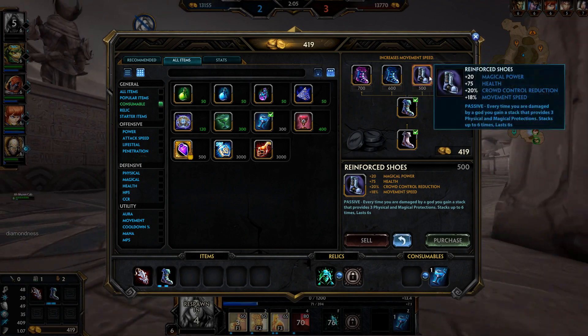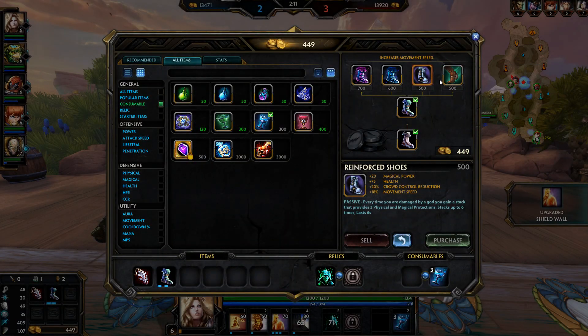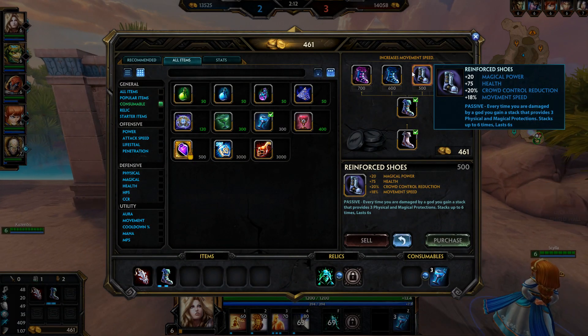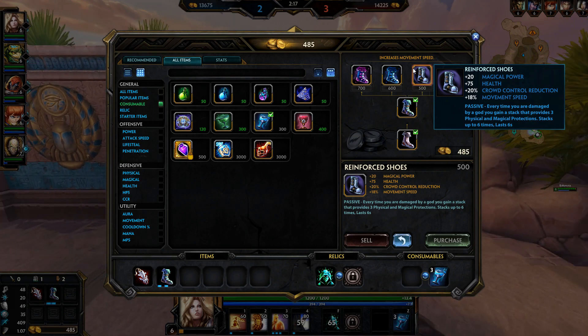I'm going to go for the Reinforced Shoes this game to get a bit tankier. I accidentally meant to build up into my Taunt but I put a third level into my three, which isn't too bad. I'll just start maxing the Taunt now.